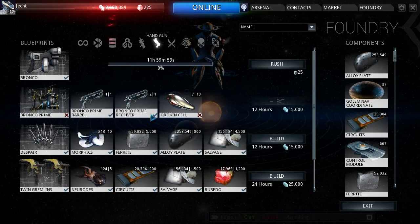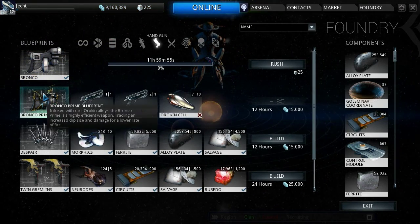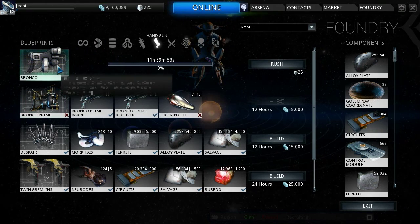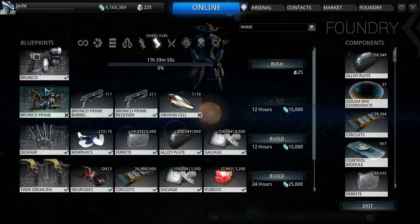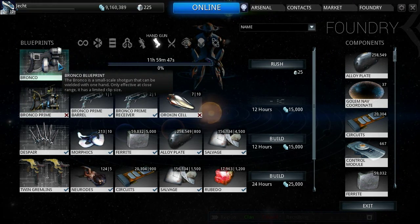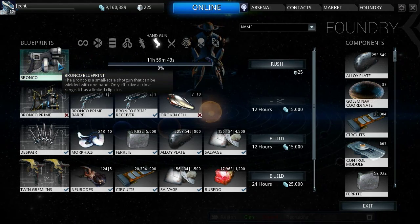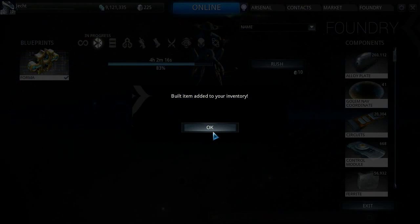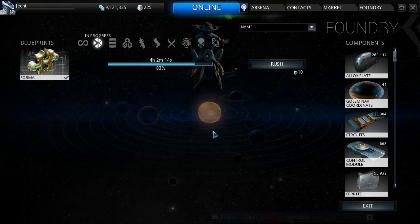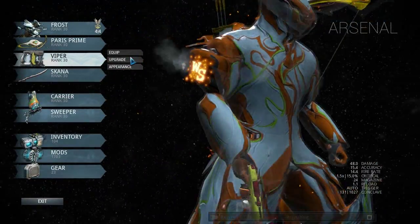It should be interesting to see which one's better between the normal Boltor and the Boltor Prime. The Prime does more damage than the dual Broncos. For some reason I also keep referring to the Bronco as the Bratton, I don't know why. And then when the pistol's done here, claim that. Lost my voice. Go to Arsenal, equip the pistol.